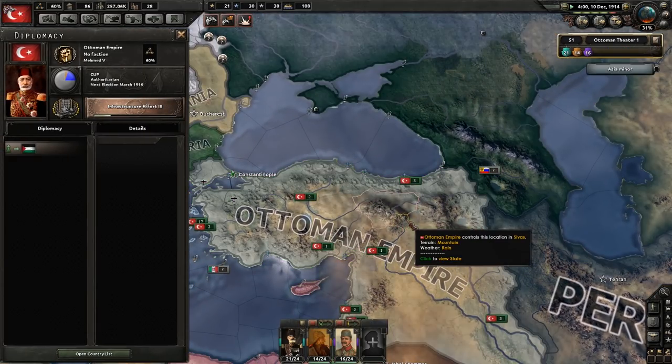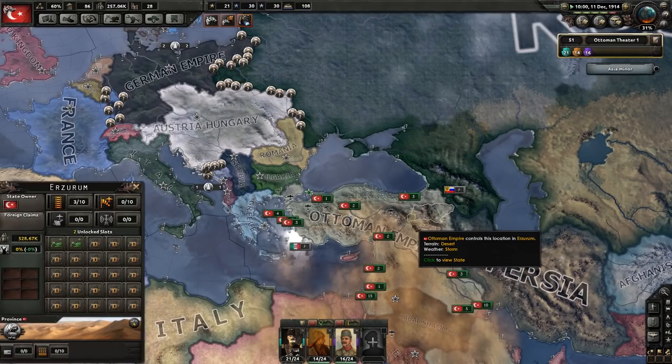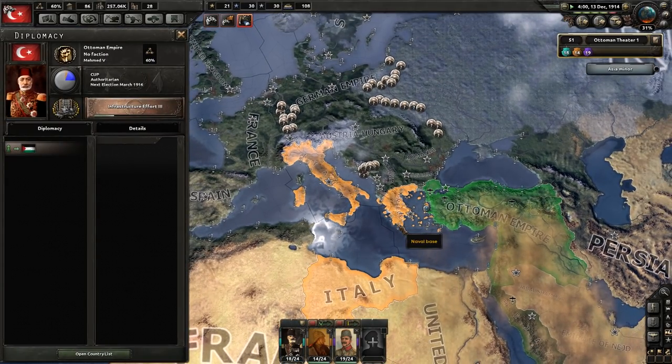How are the Ottomans doing? The Ottomans are just chilling — doing their thing. They still don't like Italy, still don't like Greece.